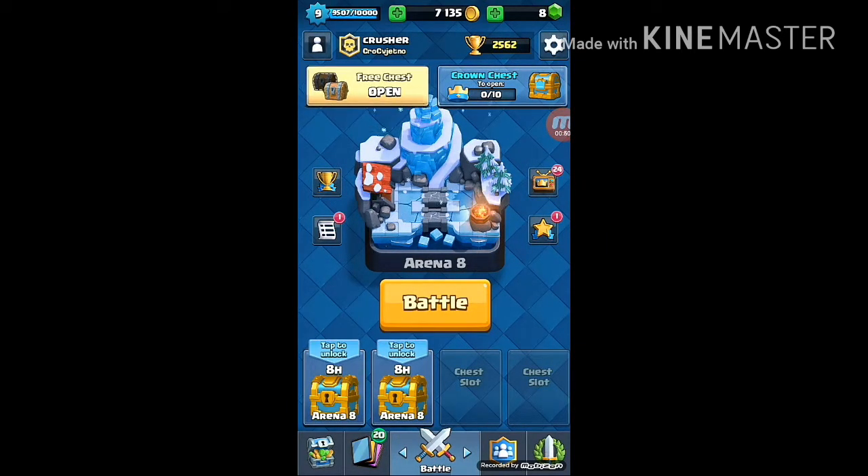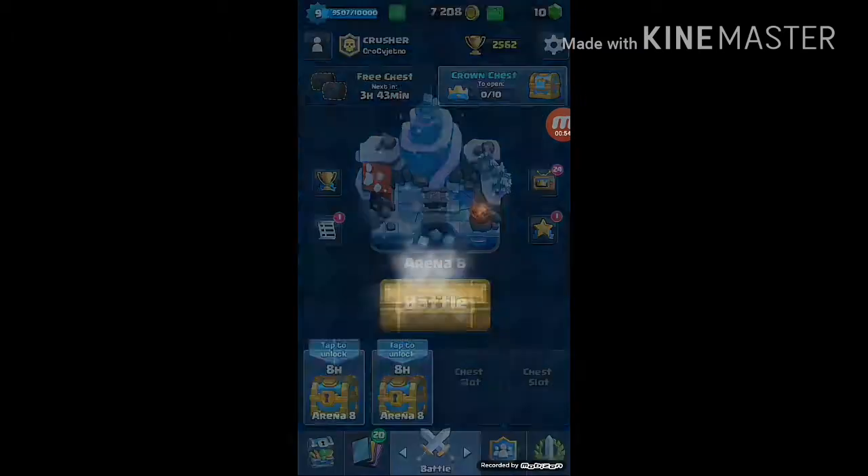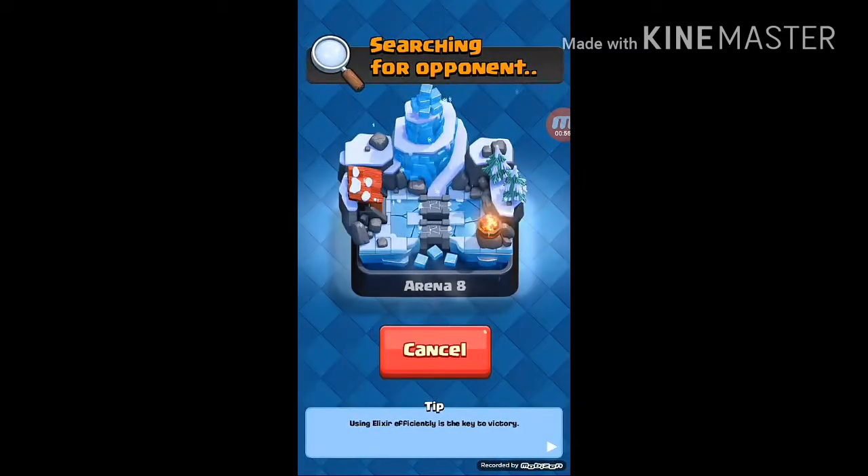We're going to open this free chest: gold, gems, barbarian hat, and ice spirits. Nice, let's go into battle!